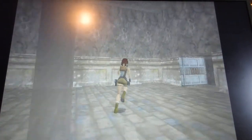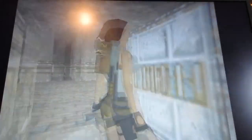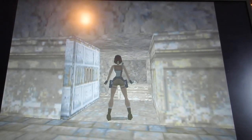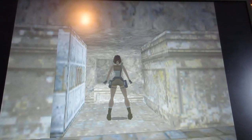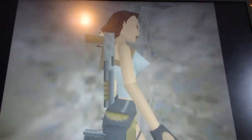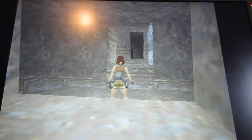As soon as you enter the room, you'll see a small health pack down below, but you don't want to pick it up just yet. There's a boulder on the left and right side, and if you go down there and pick it up, you'll have to reload your game. So wait till the boulders are out of the way. Run into the room and immediately hop and make your way into the opening to pick up the key. After the boulders are done rolling, now you can go and pick up the small health pack.